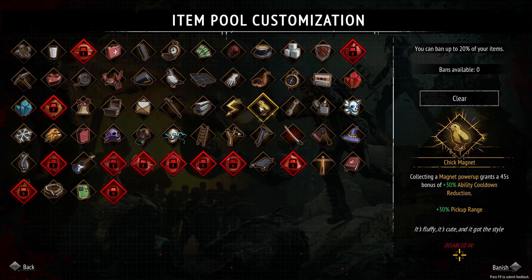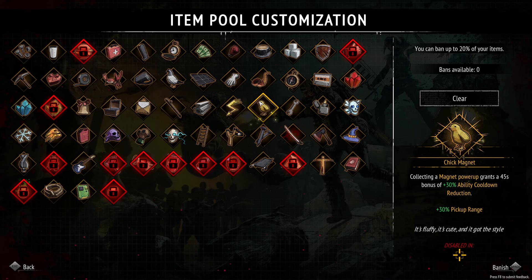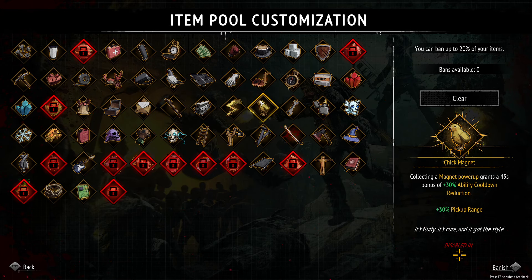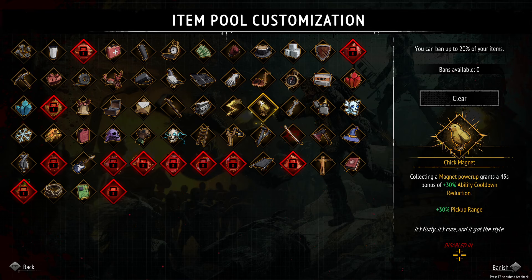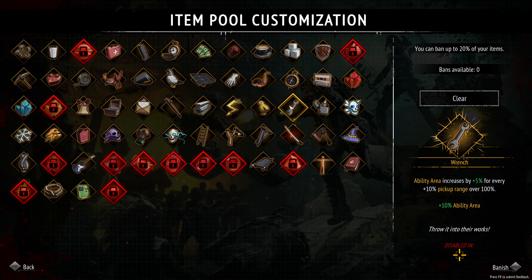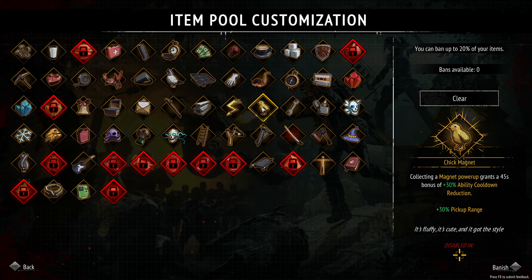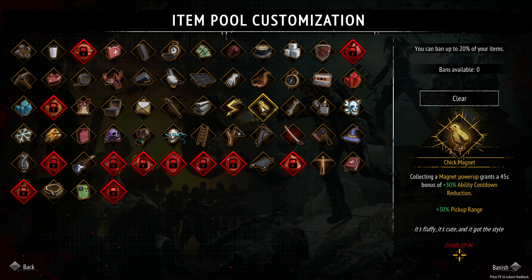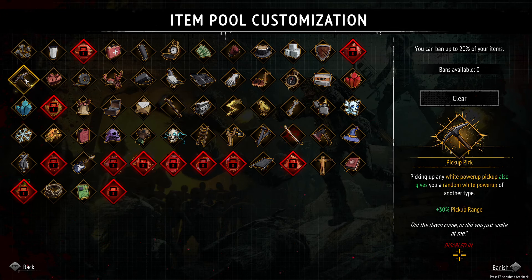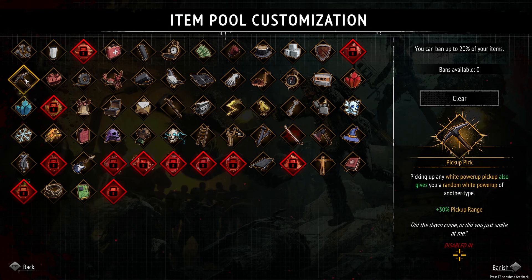We're going to run the chick magnet — collecting a magnet power-up, because of this we want these to spawn twice as much — which grants a 45% bonus of 30% ability cooldown reduction. And on top of that, it's going to give us 30% pickup range. Then we're going to run the wrench: ability area is increased by 5% for every 10% pickup range over 30%, and then we get an additional 10% area. This is going to give us 30% pickup range. Then we're going to run the pickup pick — picking up a white power-up also gives you a random white power-up of another type — with an additional 30% pickup range.